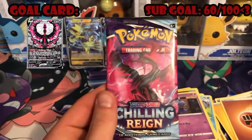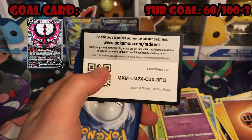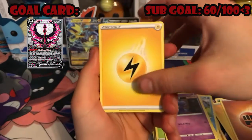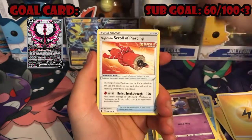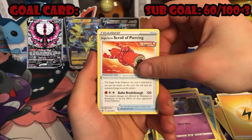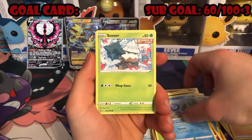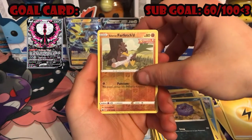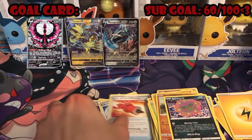Alright, last pack — last pack! See if we can get some last pack magic out of the Moltres here, out of our gold card pack. Lightning energy, Karen's Conviction, Echoing Horn, Single Strike Scroll of Piercing, Bullet Breakthrough — that actually does damage! Ralts, Castform Rainy, Snower, Yamask, Cofagrigus, Galarian Farfetch'd reverse holo, and a Spiritomb non-holo. Not too bad.